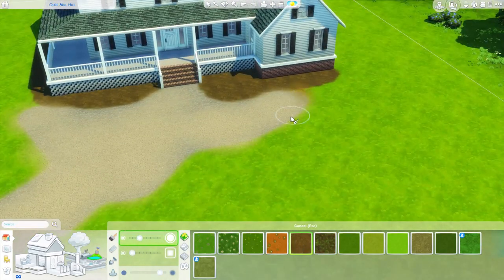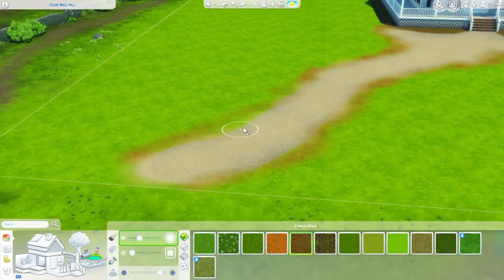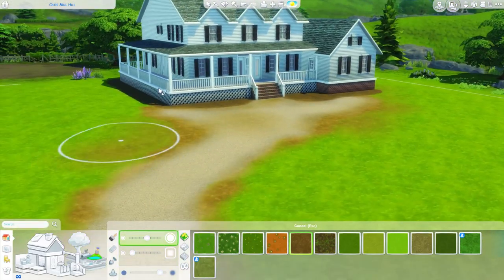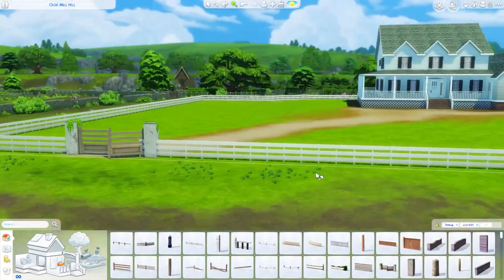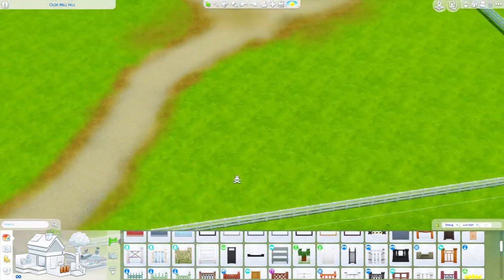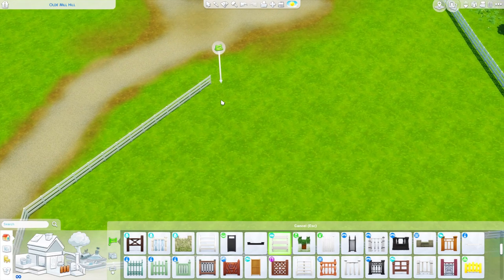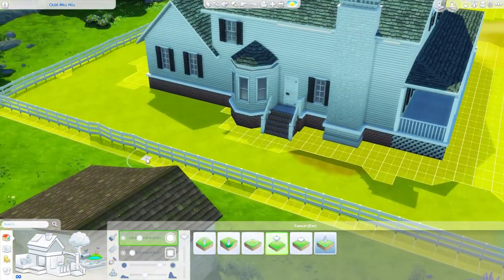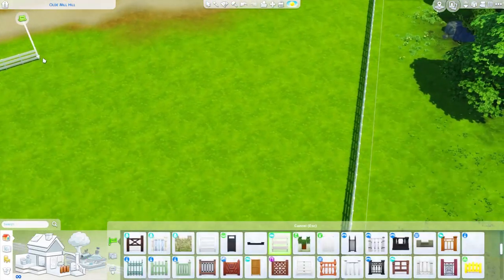Now I'm working on a pathway — this is kind of the main pathway onto the lot. I'm going to surround the whole lot in a fence from Get Together, because I feel like that fence most resembles a farm fence in the game. That's the one I'm using, so sorry if you don't have Get Together, because if you download this lot you'll have to figure out where I put all the fences and put your own in.